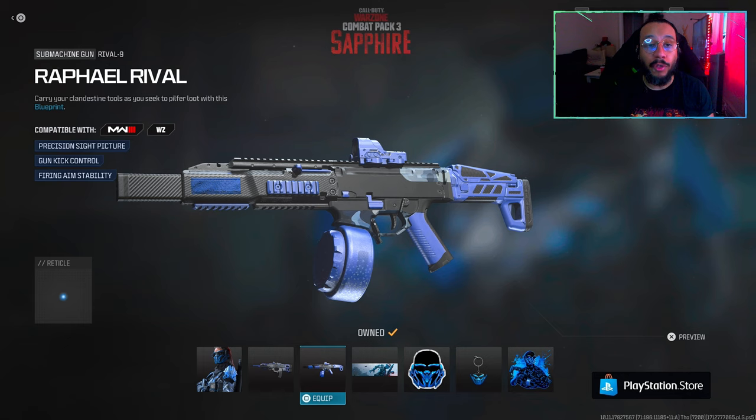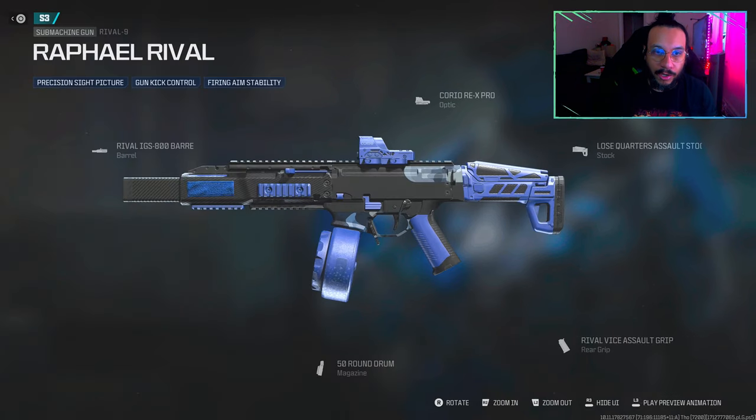We get a blueprint for the Rival 9 SMG called Rafael Rival. It says 'carry your clandestine tools as you seek to pilfer loot with this blueprint,' featuring precision sight picture, gun kick control, and firing aim stability. There is the build — that is the setup with all the attachments.